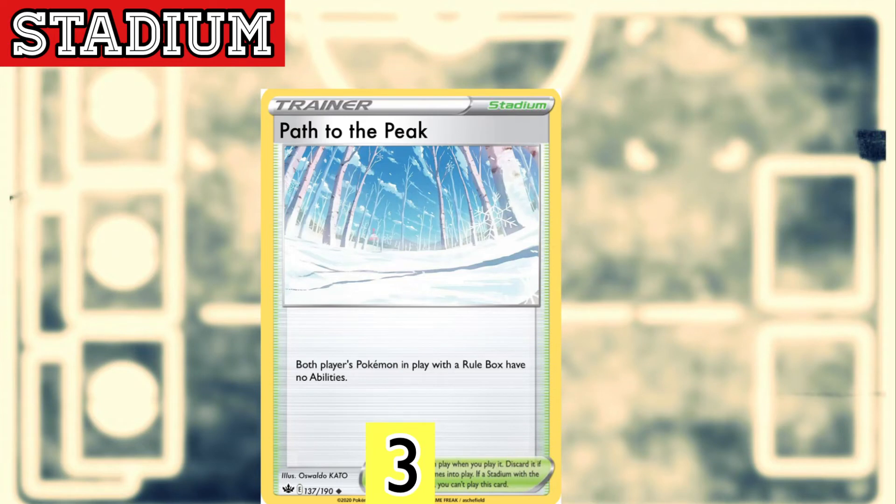We play three copies of Path to the Peak, which stops Rule Box Pokémon from having abilities — basically shutting down Crobat V, the DNA, and all abilities your opponent may be relying on. This is a dangerous combo with Marnie, and it helps us lock our opponents while we deal damage to their board, slowing them down enough so we can take KOs and win the game.